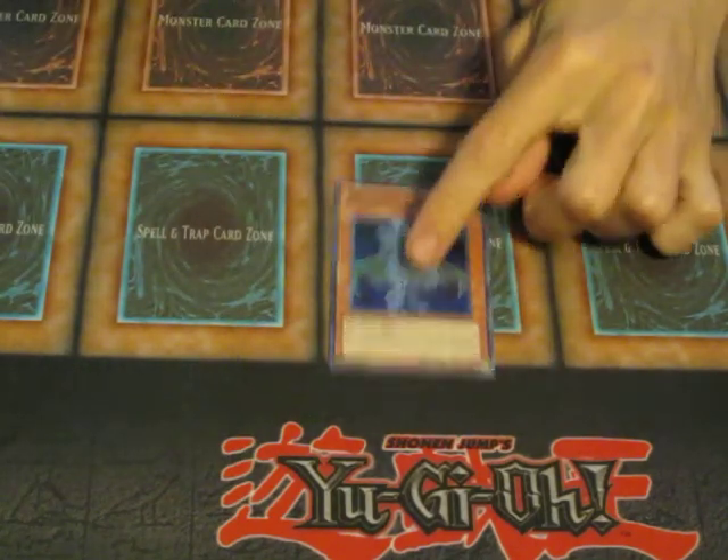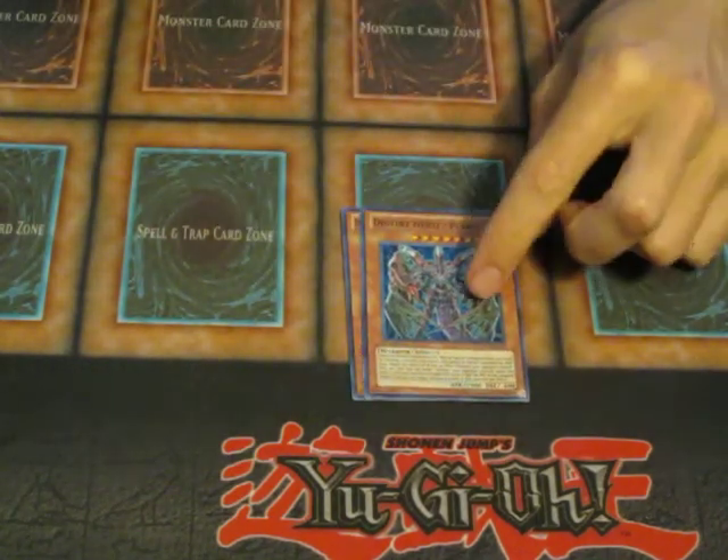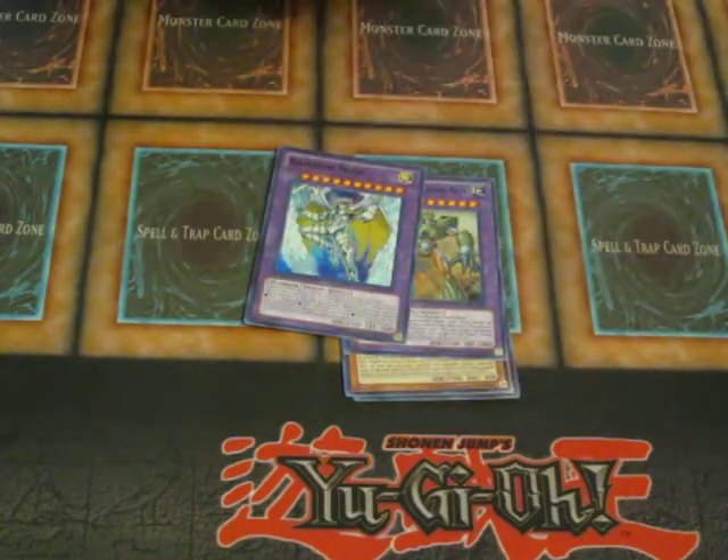For the Super Rares, we have one Diamond Dude, Destiny Hero Plasma, Grand Neos, and double Rainbow Neos.